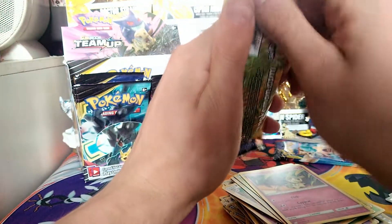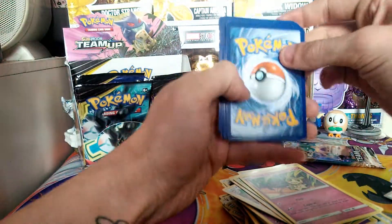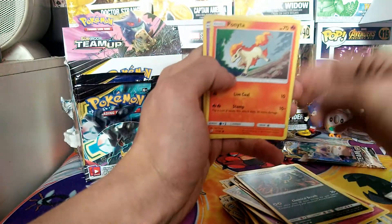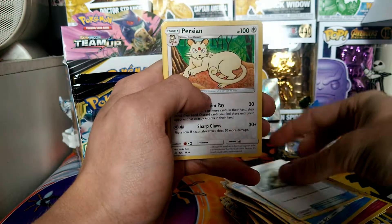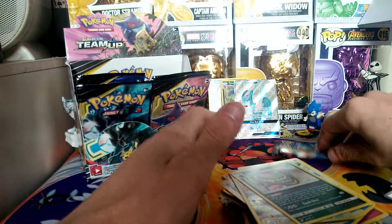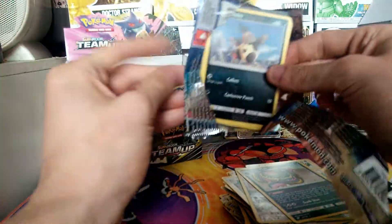We have the second to last pack — so we're almost finished with part two. There's a code card and a metal energy to match the Cobalion again. We have an Alolan Grimer, a Pornita, a Cosmog, a Voltorb, a Squirtle, a Grass Memory, a Persian, a Farfetch'd, a Reverse Ferroseed, and an Alolan Muk — regular rare again. It's fine — I'm quite happy actually, especially having the full art and the two holos.